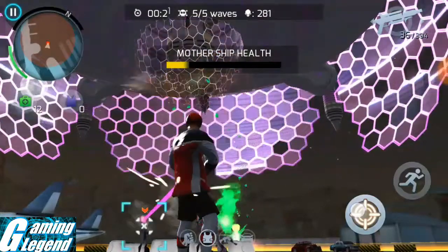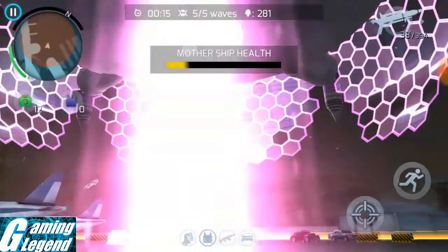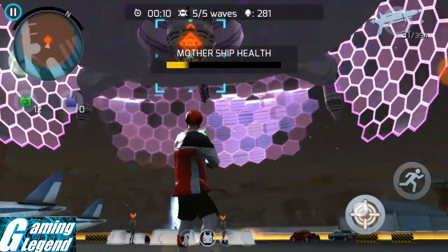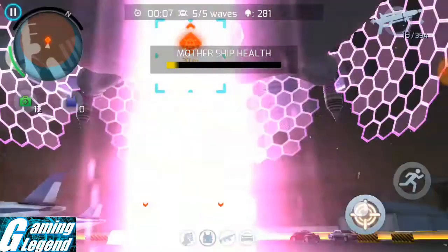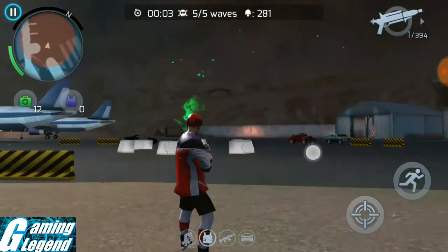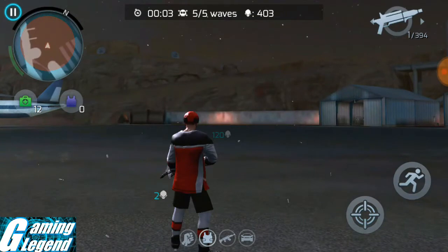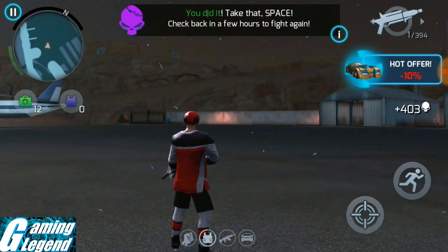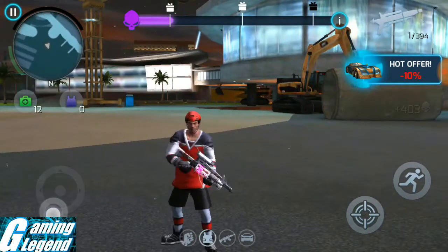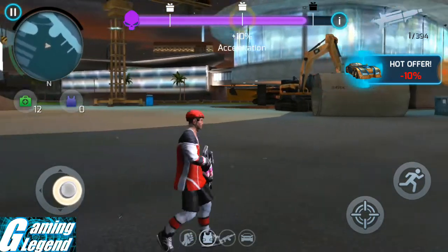If you want to save the 10 gems for the Unbreakable Booster, save at least one minute fifty seconds for the mothership. I've killed the alien mothership! Don't go far away after killing it, because if you miss the 120 heads drop you'll never get them back. I took a screenshot — I got 403 heads!